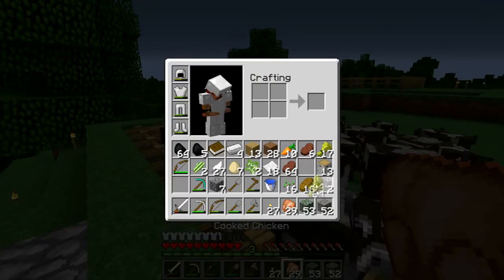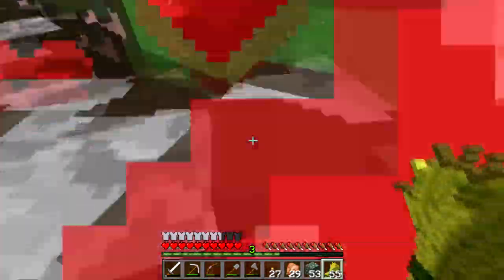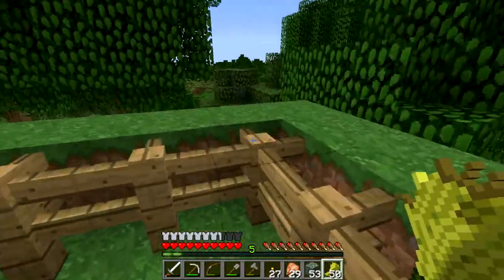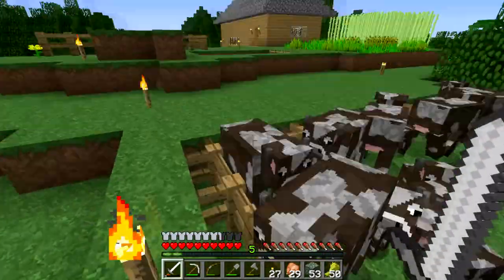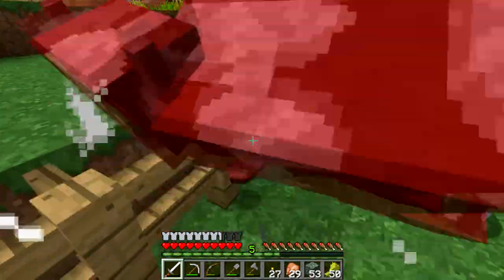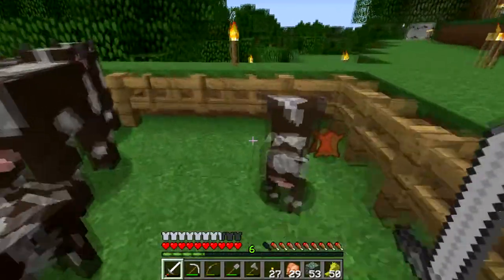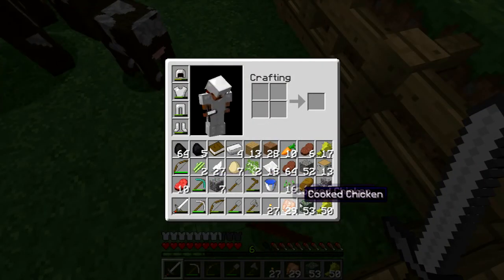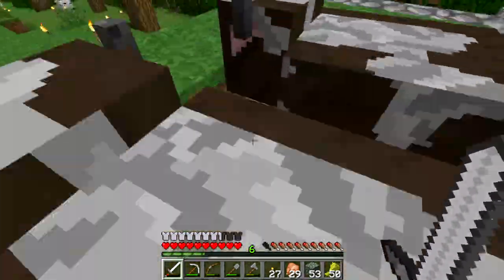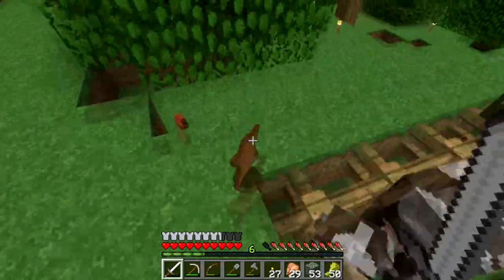Bunch of cows here — let's breed them a bit. Somehow they keep getting out when I log out and log back in — the babies or adults jump out. So I put a rim around here as you might have noticed, but one still got out somehow. Look at all the cows — now I need to kill a couple of them. I think that's good. Oh, I need that leather — give me that. Is my inventory full? It is. I need to get rid of some eggs. Let's run around and get the leather. Got the meat too. Awesome.